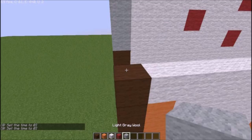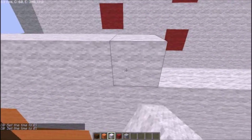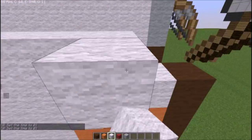Once you've done that, you just want to cover the entire next layer with just white. Once you've done that, you want to go your light grey and go light grey, white six across, red wool and then finish it off with light grey at the end.